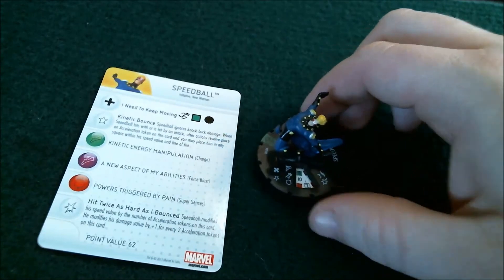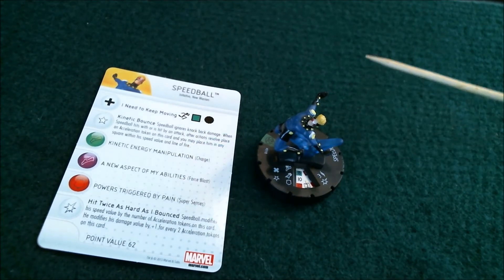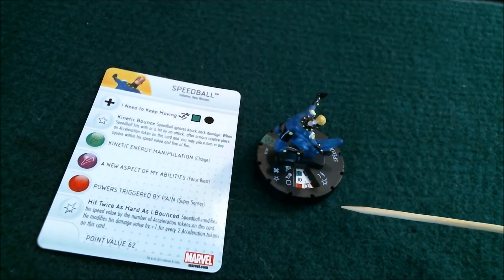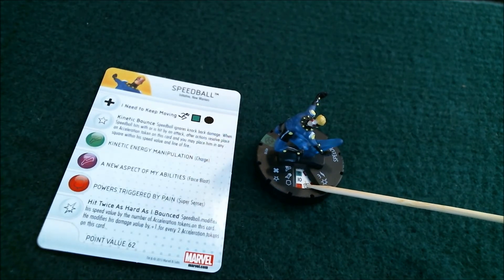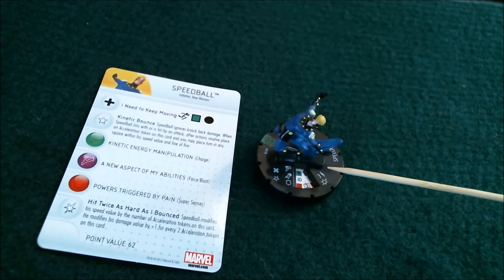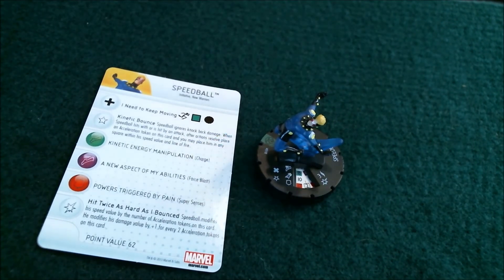And the last one we're going to take a look at is Speedball. He is number 10 in the set. He's 62 points. His keywords are Initiative and New Warriors. He starts off with an 8 movement with Charge, 10 attack, 17 defense with Super Senses, 2 damage with a special, 3 range, 1 target, improved movement, and a trait. His improved movement is called I Need to Keep Moving, and he ignores hindering terrain and characters on movement. His trait is called Kinetic Bounce. Speedball ignores knockback damage. When Speedball hits or is hit with an attack, after the action resolves, place an acceleration token on this card.